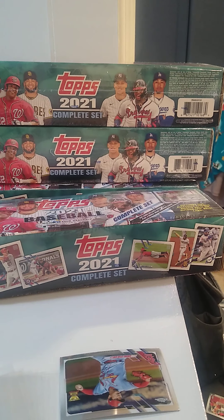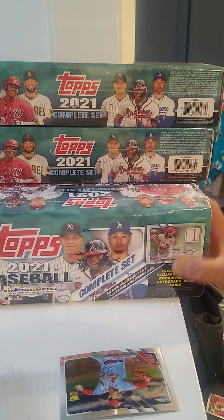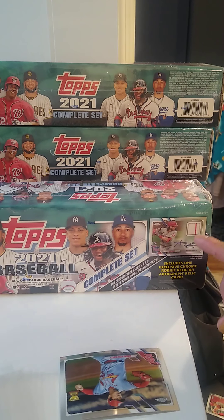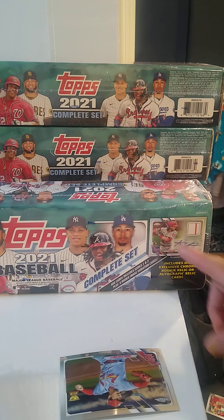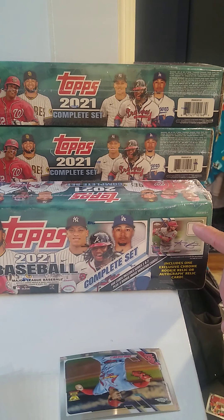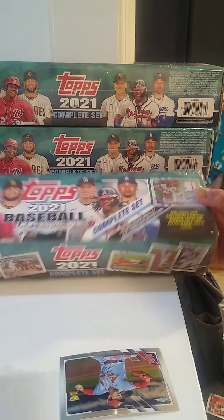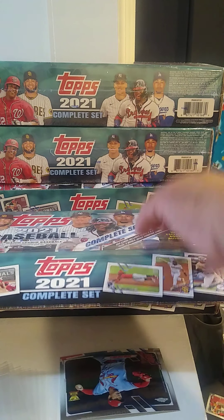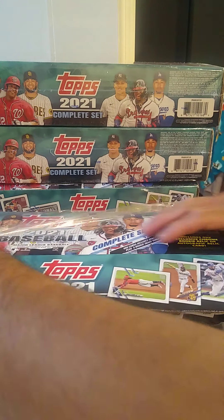Here we go again guys, your buddy Jose with another video. I bought four of these boxes, the complete set from Topps, which includes five variation rookies and one rookie relic or auto relic. I got four of them. I'm not sure if I'm gonna open all four. It's series one and two with regular rookies, variations, and then the hit.